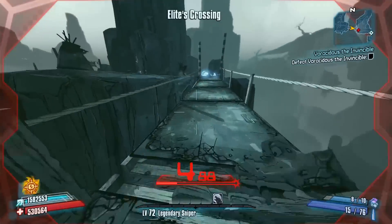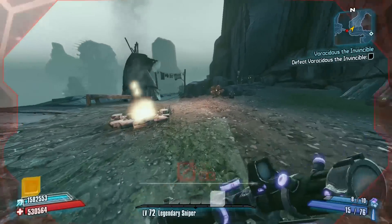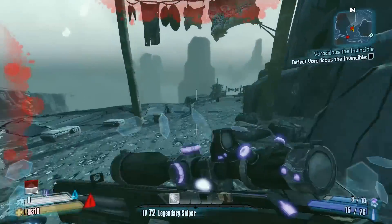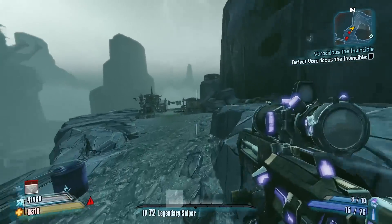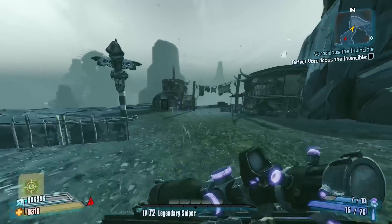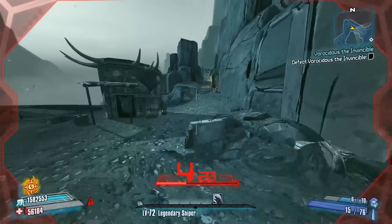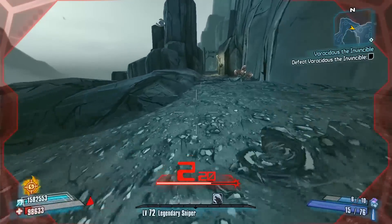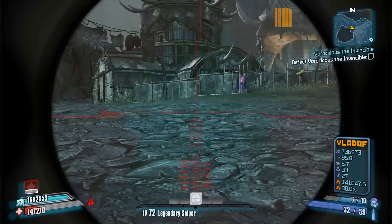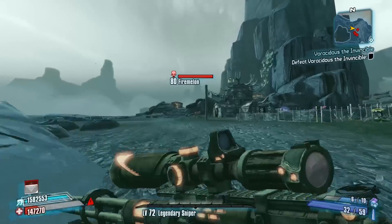I'm going to throw my decoy right there. Hopefully these savages will allow me to get around them — and they did, so that was good. Now we're getting pretty damn close to where Vorak is going to be, but not before we got another Electric Witch Doctor, so we'll be looking to get some health back here on an enemy.